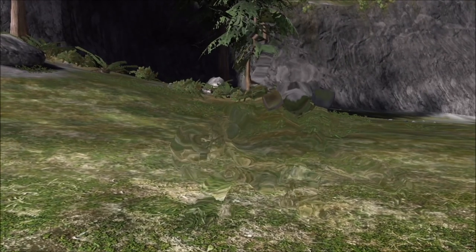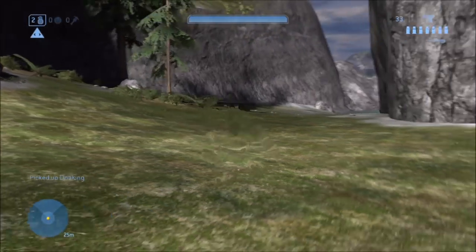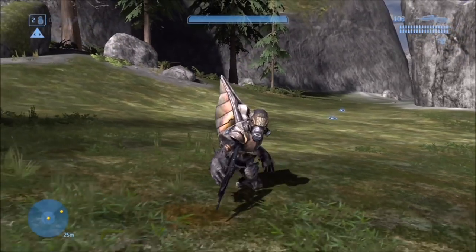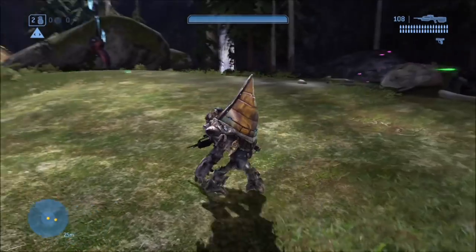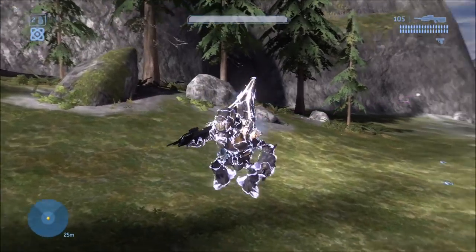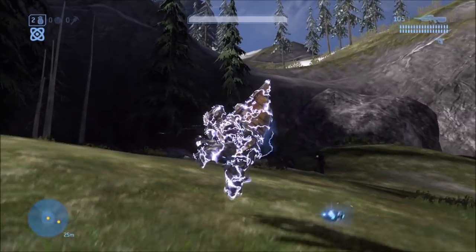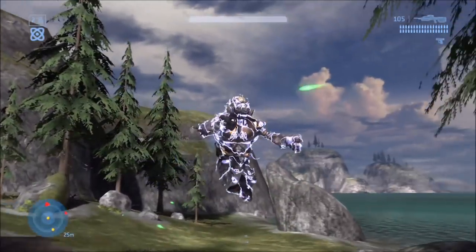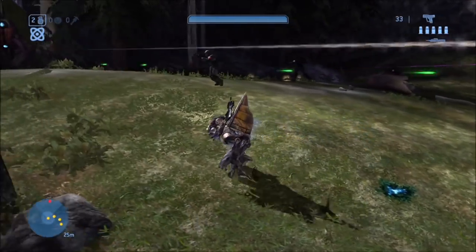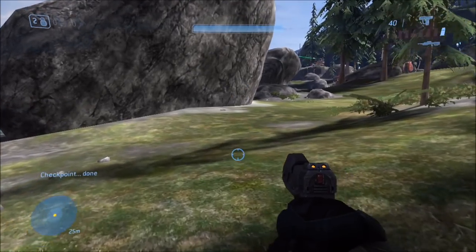Starting with the grunt, as you can see here — nothing too special when it goes active camo. It does it pretty well. There's nothing too strange during the transition. It's pretty much as you'd expect from any character that turns active camo that's supposed to. The Marines really aren't supposed to turn active camo, so that's why you see some really creepy results with them. But with the grunt, it's fine — and in Halo 2 it's fine as well. That's because grunts were meant to turn active camo.